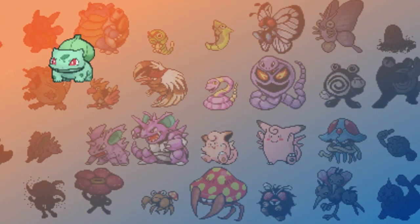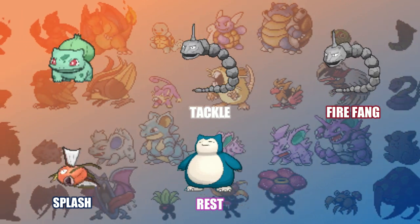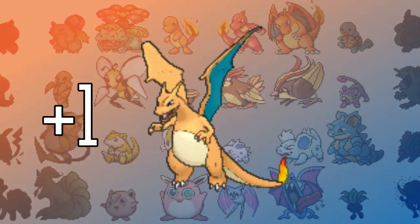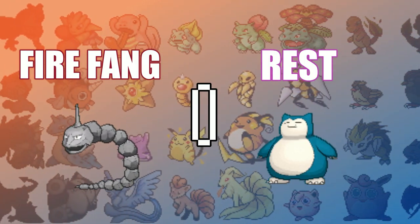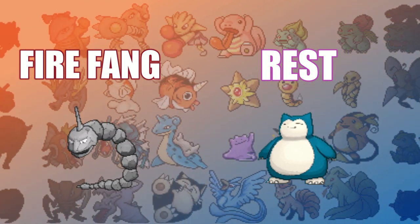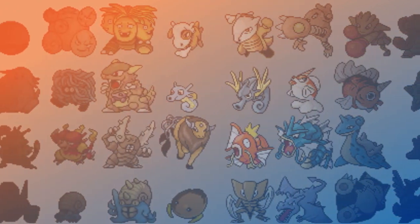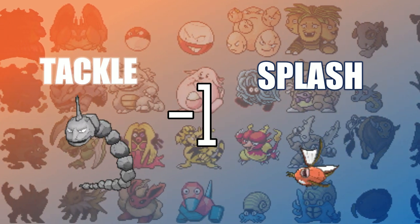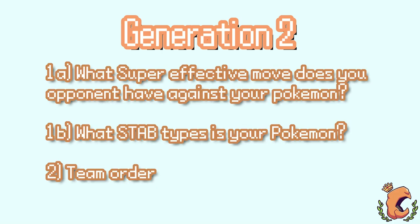For example, you have a Bulbasaur. Your opponent has an Onix with Tackle, an Onix with Fire Fang, Magikarp with Splash, Snorlax with Rest, and Charizard with Wing Attack. Charizard will always come out first because it has a super effective move and none of Bulbasaur's STABs are super effective against it. Next out will be Onix with Fire Fang, followed by Snorlax — both at neutral priority because Onix has a super effective move but a poor type matchup, and Snorlax is neutral on both moves and type. Onix with Tackle and Magikarp are last because they both have minus one priority due to their type matchup against Bulbasaur. When multiple Pokemon have the same switch-in priority, it goes based off team order.